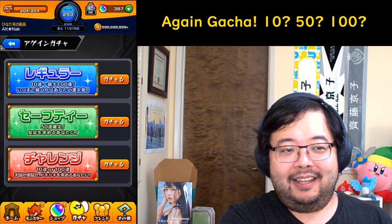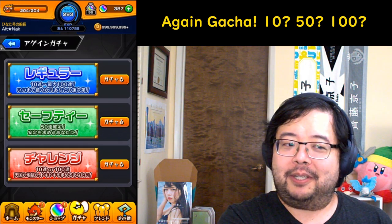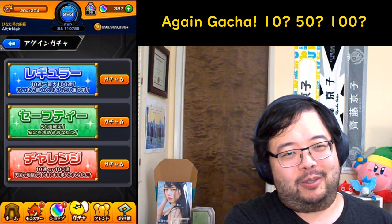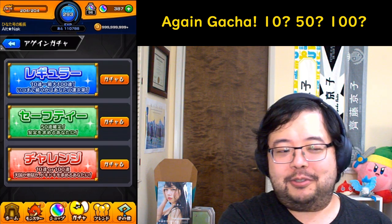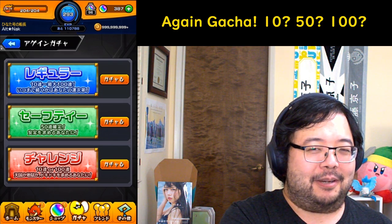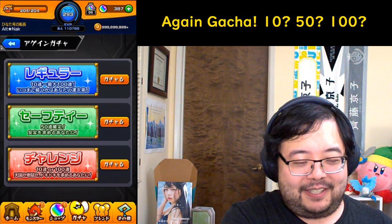So in either way I've gotten 110 total pulls, which average out to 55 on each side — incidentally the expected value for the regular gacha assuming everything is equally distributed. But that's the big thing: we don't actually know the percentage distribution, which puts a kink on those expected value numbers people may have thrown around.